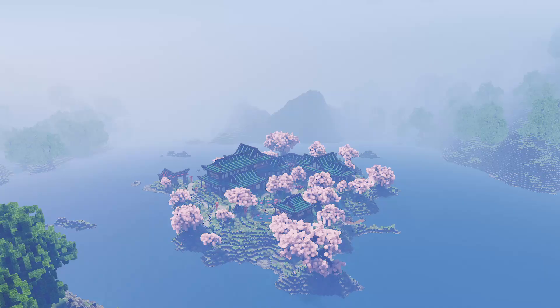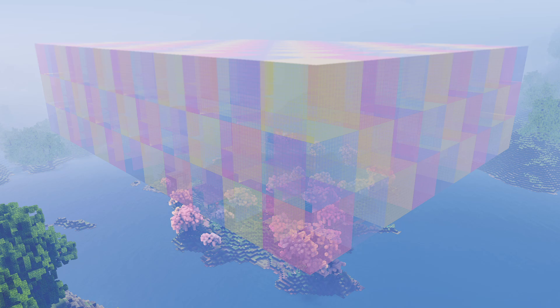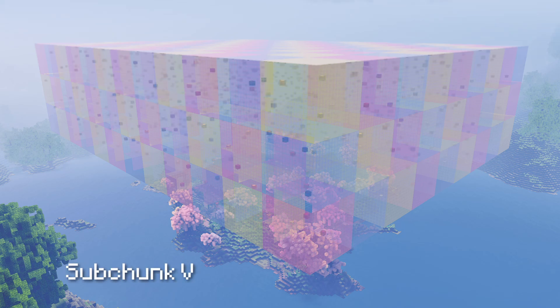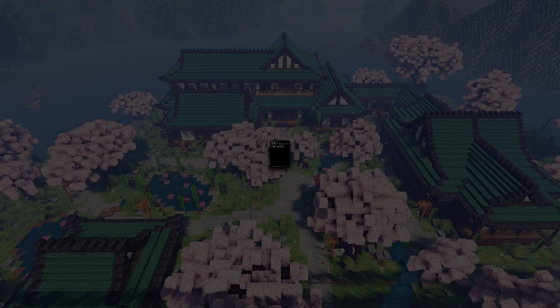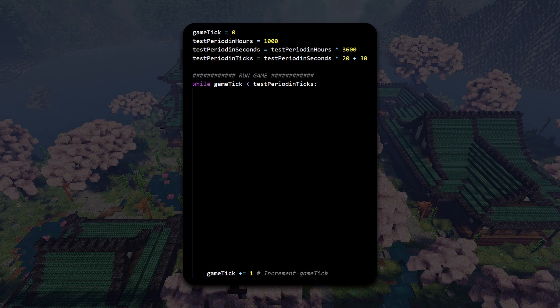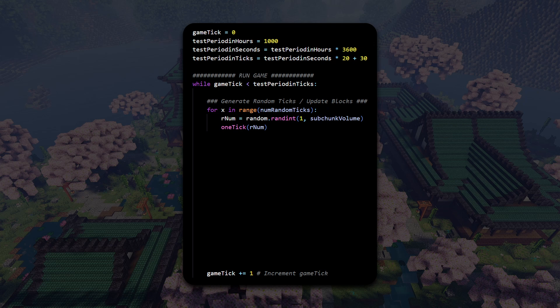What are random ticks? In each step of the game, Minecraft will go into each sub-chunk and randomly select three blocks to get these random or special ticks. They're called random because there's a 3 out of 4096 chance that a block receives a random tick per game tick. Now that we have a loop representing our game ticks, let's make some random ticks — I just generate a random number between 1 and 4096 three times. Easy.